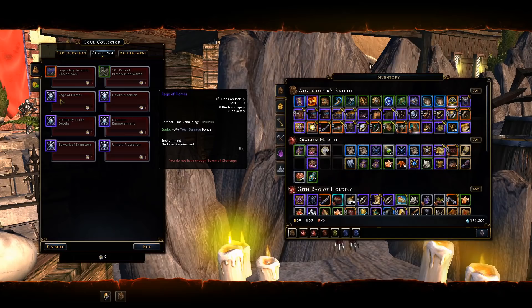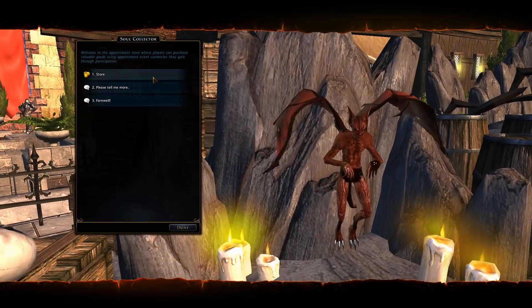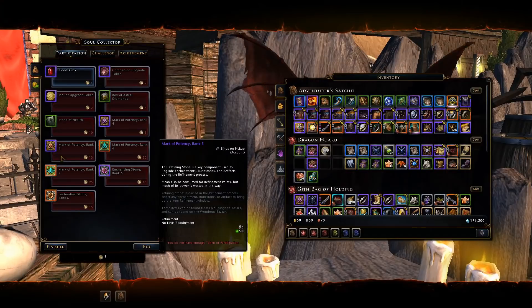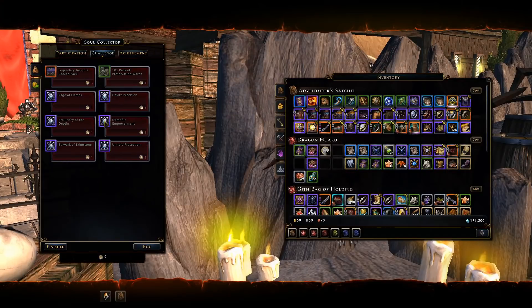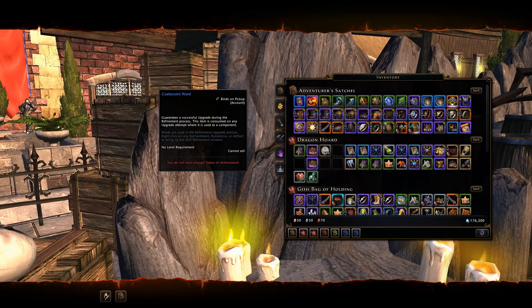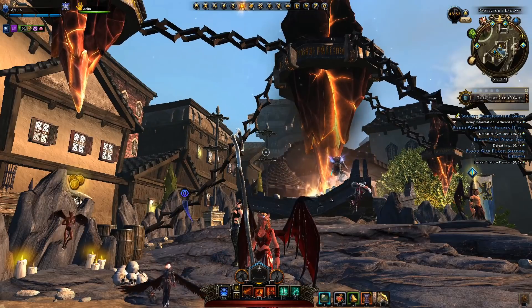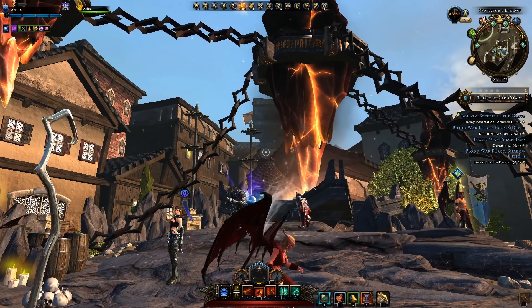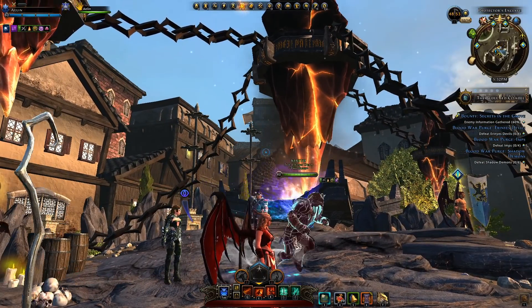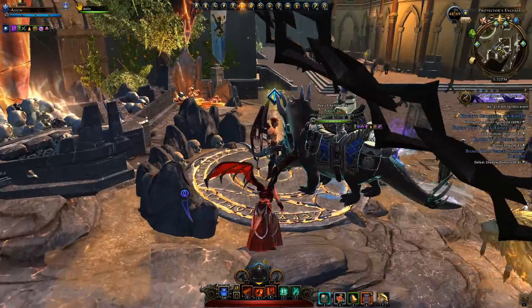To summarize: you can earn a maximum of 42 participation tokens per event, a maximum of seven challenge tokens per event, and a maximum of one achievement token per event. The event is Hell Pit, or the Harvester of Nightmares event — they're probably going to introduce more events that share the same currency.